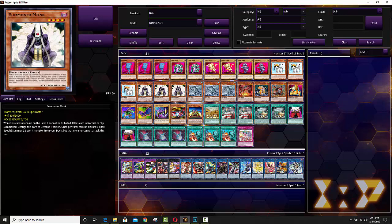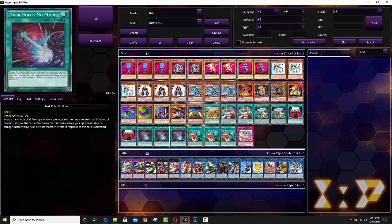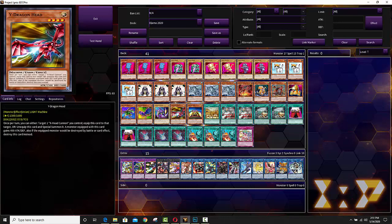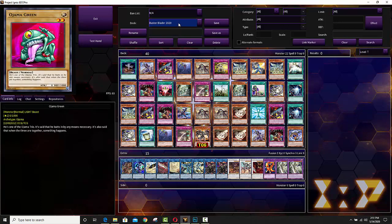It's been so many years since I've seen Summoner Monk and Rescue Cat in a deck — basically since the Synchro Cat days — since I've seen three of each in the same deck. You can also take Ojamas to a very high level when it comes to numbers of cards — I've seen builds of like 60 cards, by the way.